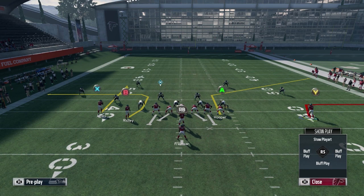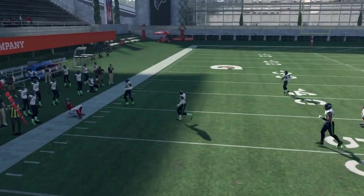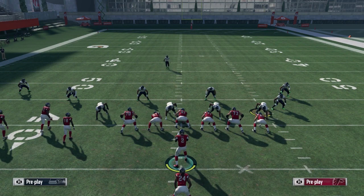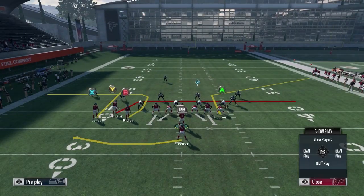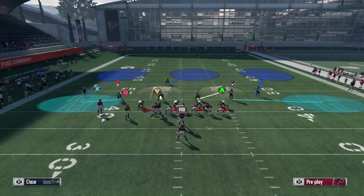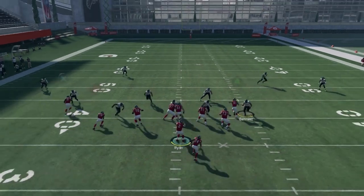If the slot DB goes ahead and presses, chucks, or gets a hand on the X receiver, that is cloud flats — their assignment is to reroute that player. If it's hard flats, that DB is going to step aside and allow the guy to get an easy wide-open route. So look at that one DB: if he gets a chuck on the X, you know to stay to the left side of the field and throw it to the B receiver for a catch on the sideline.